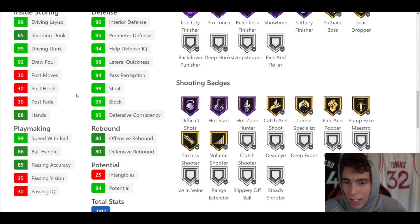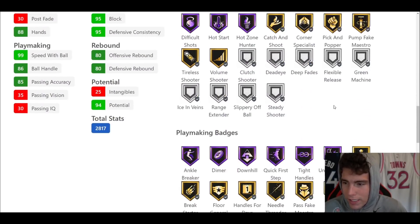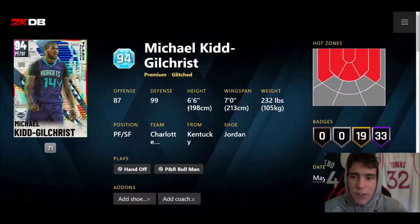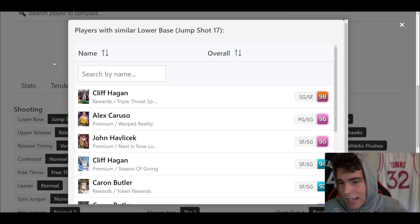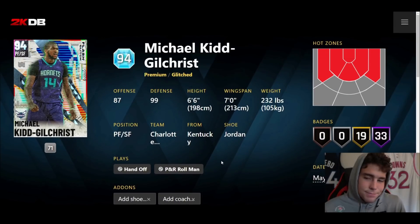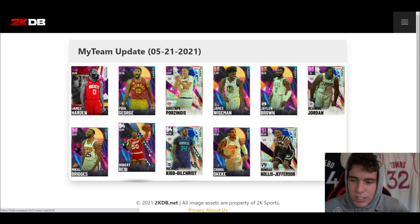As far as just dunking, quickness, and speed, he's going to be flying around the court. Hall of Fame showtime, hot zone hunter, no range extender, Hall of Fame ankle breaker, dimer, quick, step tight. Defensively he's incredible — as a defensive pure slasher he's going to be a top guy. But the dude just can't shoot the ball. Jump shot 17, not a terrible release, quick dribble style, pro two sides escape. Do not run Michael Kidd-Gilchrist. He's intriguing with his stats but please do not waste your time running MKG.